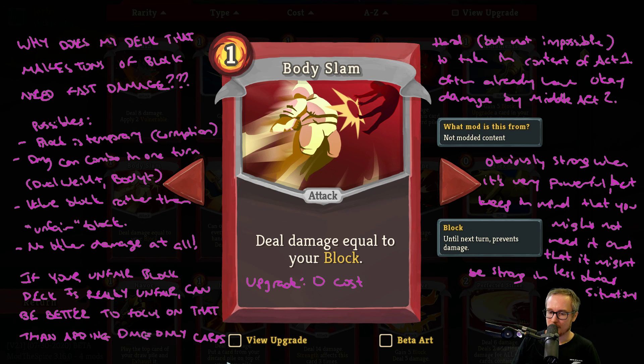If you think about the different fights in Slay the Spire, some of them require very different things from others. In a Giant Head fight, if you have a deck that's all about making tons of block, Body Slam is probably just fine. You're going to make lots of block — Giant Head is pretty slow in terms of getting started attacking you — and you're going to play like a Body Slam or two and win.